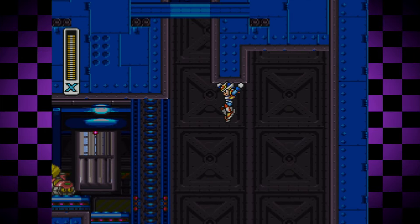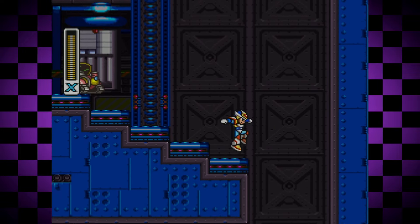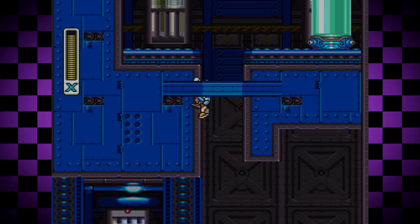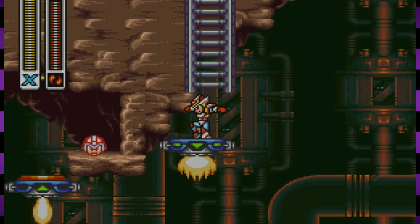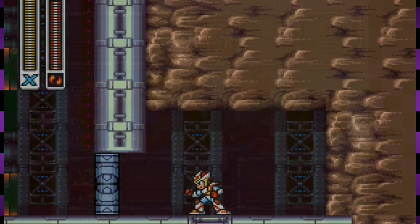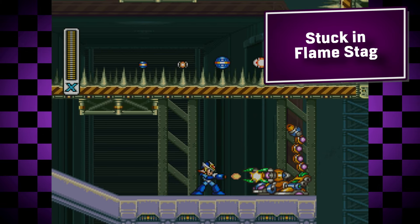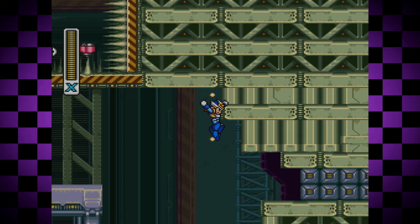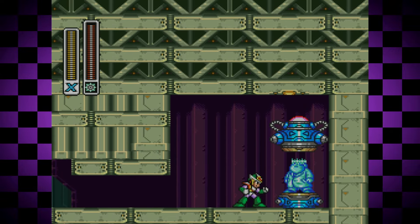There are other new moves in Mega Man X2. One of these involves being able to dash in the air. Combining this with another upgrade to charge up any weapon we have, we can reach a place the developers intended for you to go, just not in the correct way. First, we'll have to get the Mid-Air Dash. In Overdrive Ostrich's stage, just after this part with all the health power-ups, there's a little cubby hole in the wall. We can break the blocks here, once again, by using the Spin Wheel.